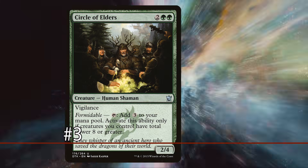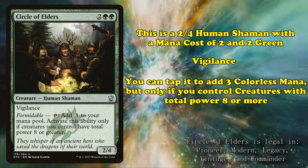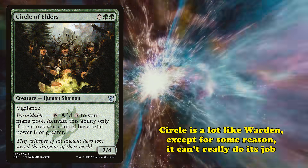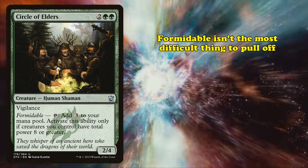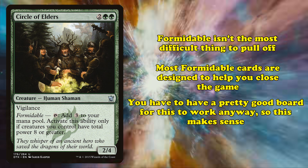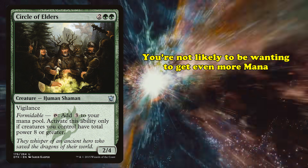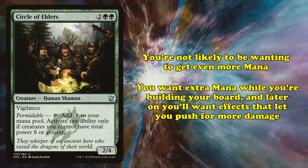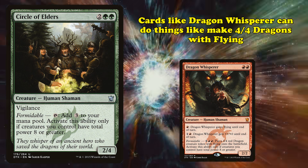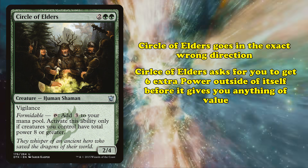At number 3, we have Circle of Elders. This is a 2/4 human shaman with a mana cost of 2 and 2 green. It has Vigilance and the ability where you can tap it to add 3 colorless mana, but only if you have creatures with a combined power of 8 or more. Circle is very similar to Warden, but they decided to not make it an effective dork without conditions. Formidable — the ability word for having creatures with power 8 or more — isn't the hardest thing to pull off, but most cards that work with Formidable give you effects that help you push for game once you get there, like Dragon Whisperer letting you make 4/4 dragons.